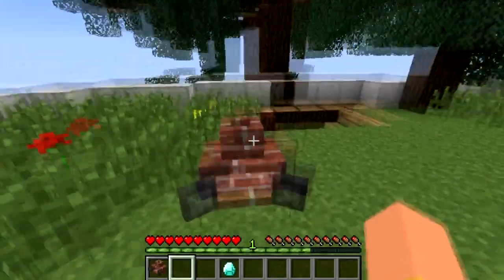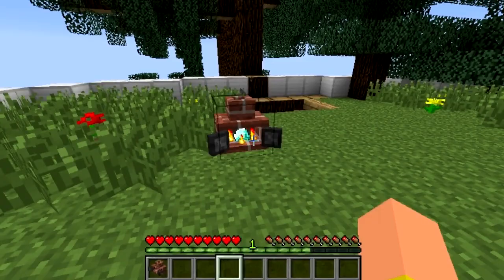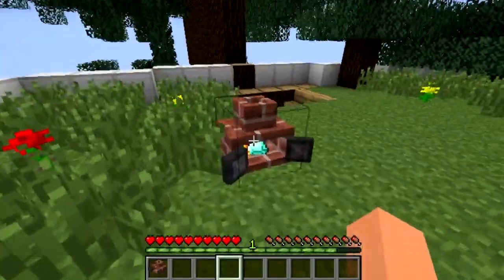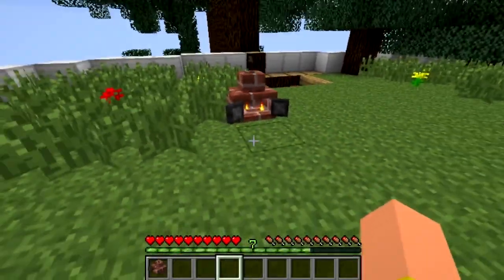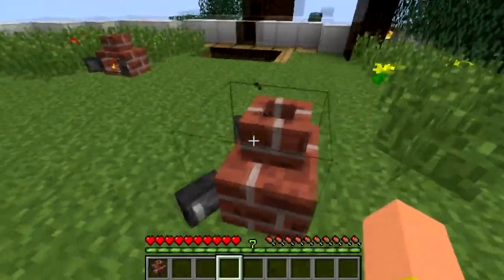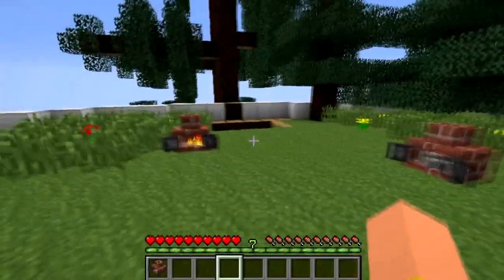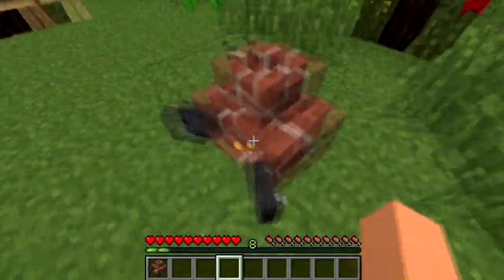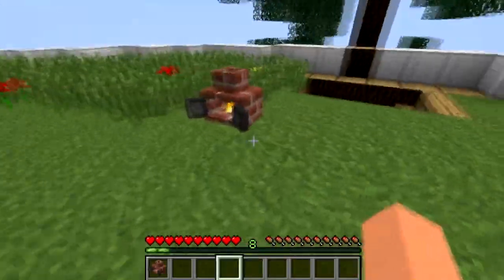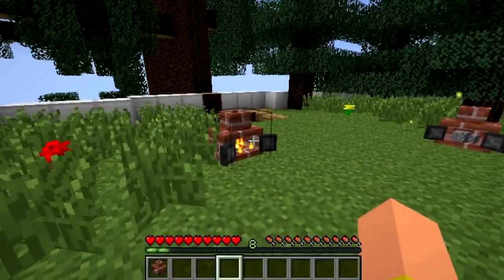This is how the incinerator looks when it's first placed down. If we put in a diamond, the XP actually varies based on how rare the item is — so for a diamond being incinerated you'd get quite a substantial amount. You can see my XP rose up to 7. The diamond ranked me up at least 5 levels at one time, which may be considered quite overpowered.